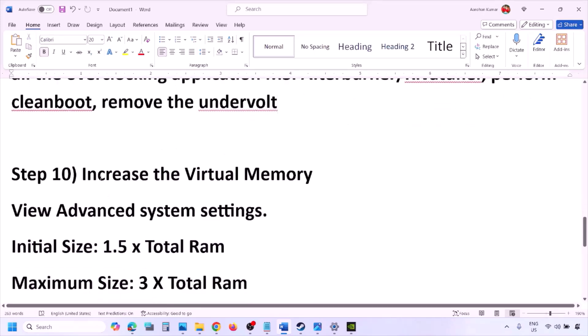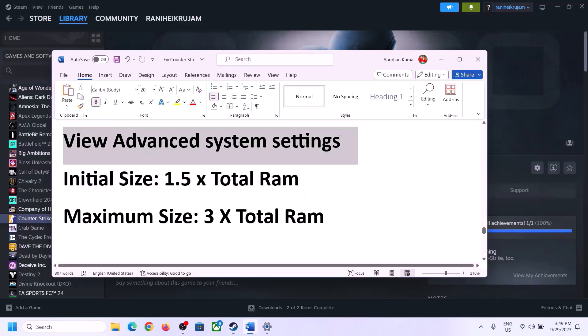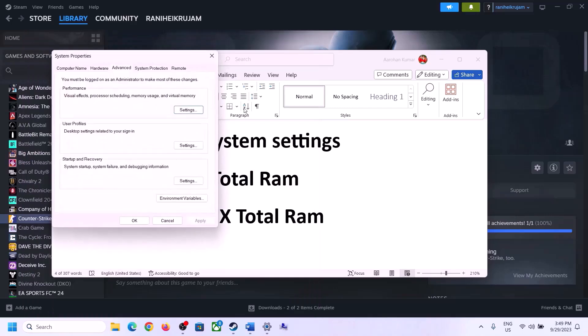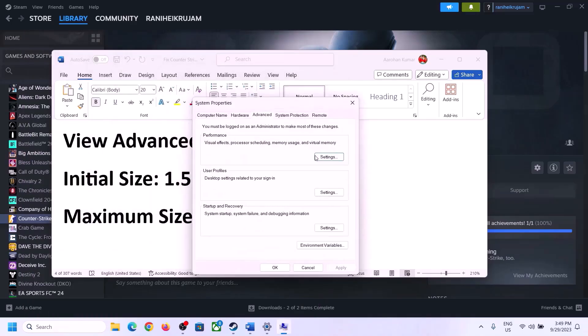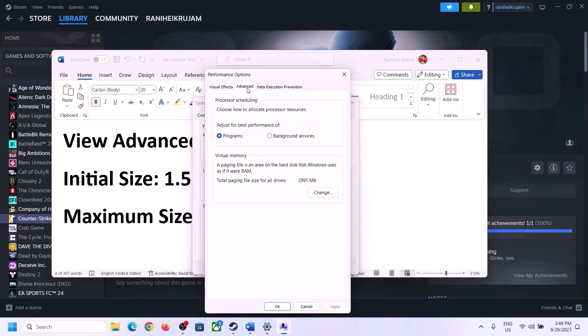The next step is to increase the virtual memory. Type View Advanced System Settings in the Windows search box and click on it. Click on the first Settings button, go to the Advanced tab, and click Change.